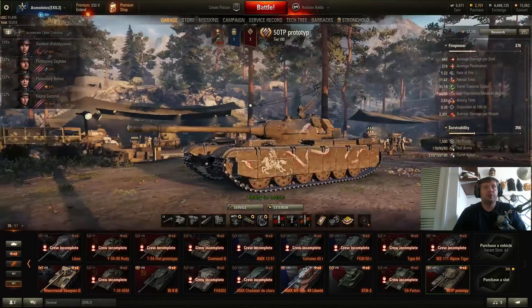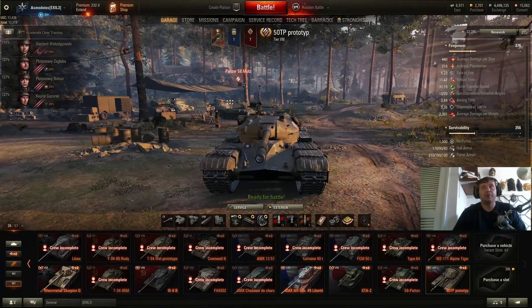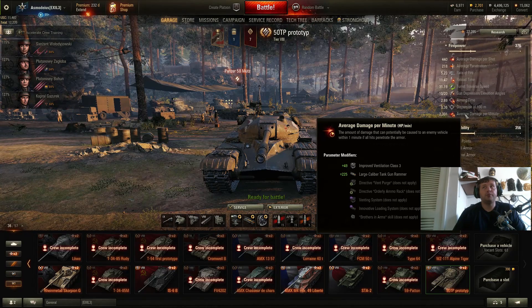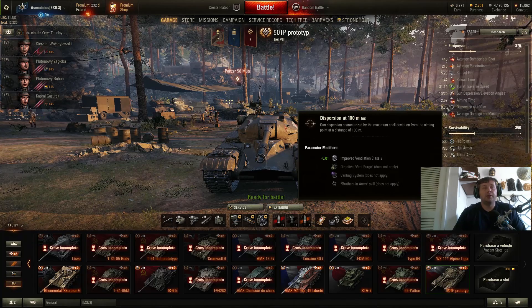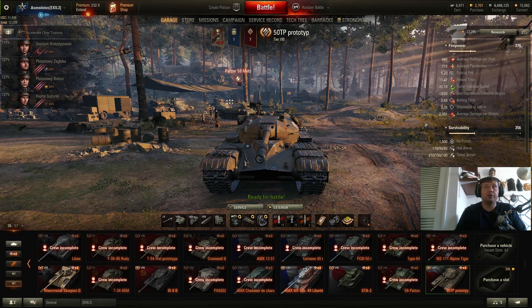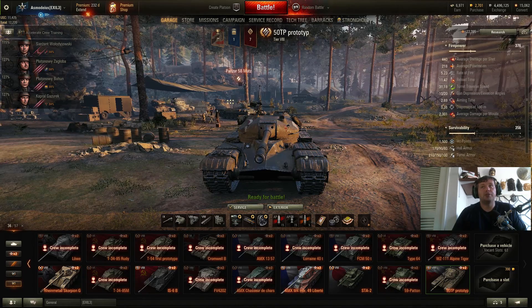Number 5 is the new Polish tank, the 50 TP Prototype. It's a decent tank. It has good penetration, good alpha damage, good average damage per minute. Decent aim time, good aim-in time — which your beloved Defender doesn't have. And the dispersion is great; you can pretty much snipe on this tank.